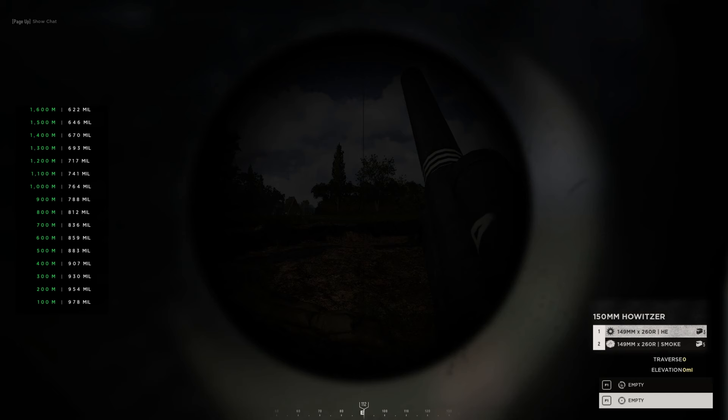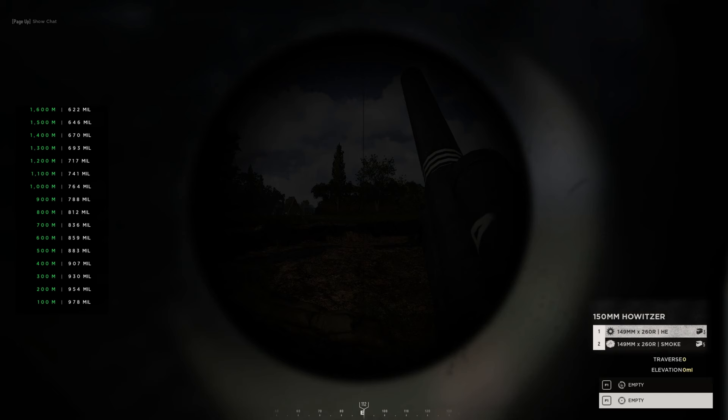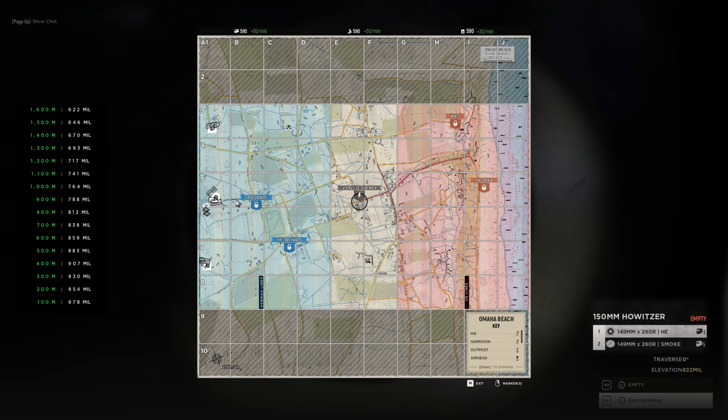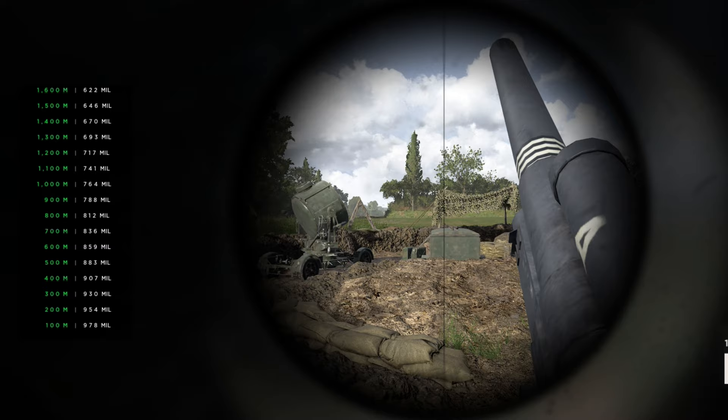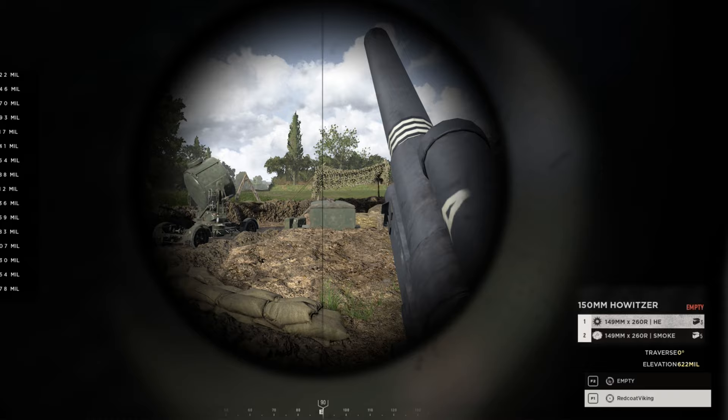I'm going to take this left-hand gun here. If you're new to artillery, a very brief explanation: in Warfare both sides have three artillery guns on either side of the map. I recommend playing as a squad leader in a solo locked squad if you intend to be on artillery the whole match, because that gives you the option to place markers which stay around a lot longer than a ping. Here's the artillery screen — you've got your mil and distance measurements on the left that change the angle of the gun to dictate how far the shell travels, and in the bottom right corner you've got the two different shell types and the current elevation and traversal of the gun.